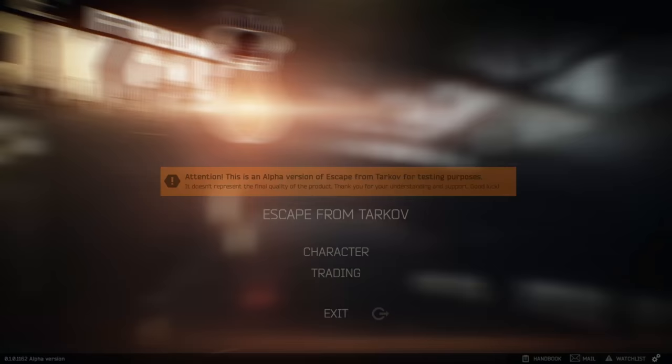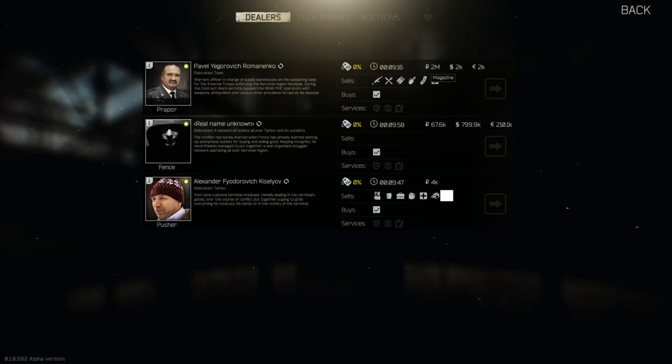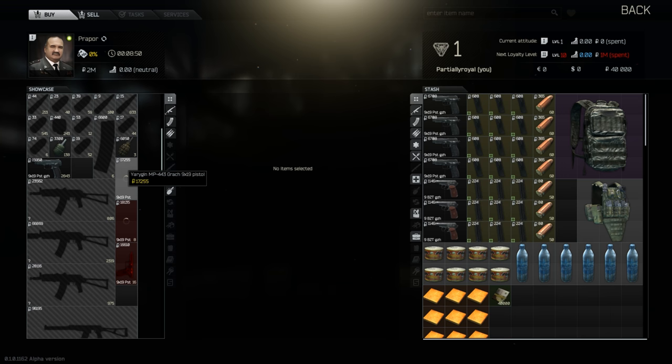This is kind of like your global inventory. You come over here to trading — this is where you get all the goodies. This guy sells weapons, food, ammo, grenades, and magazines. This other guy buys stuff, so once you escape a raid you can sell stuff to him in order to buy more. This person sells equipment like goggles and night vision goggles — if it's nighttime you need night vision because if you use a flashlight you're kind of screwed. On the left side is what he has for sale, on the right is my stash.